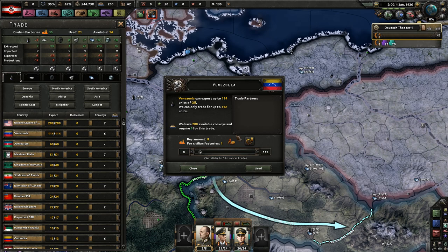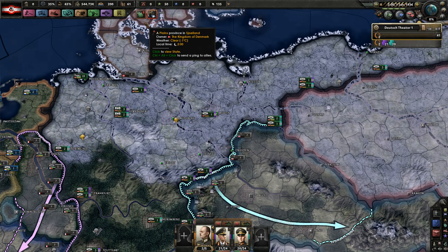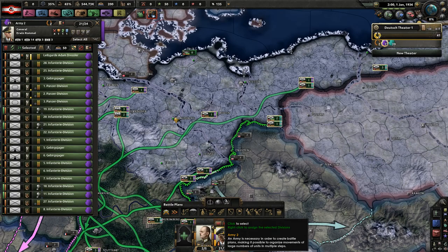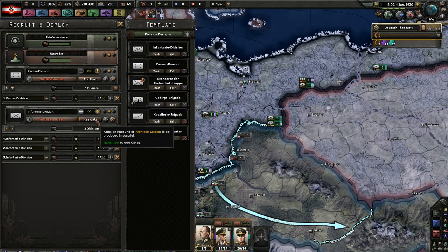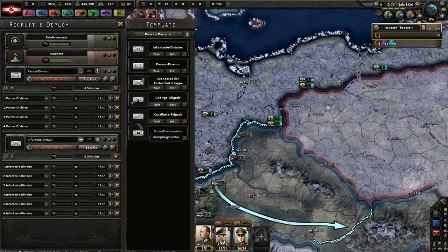We don't have enough resources — we actually need a little bit of oil. We'll get that from Venezuela; it doesn't really matter who we get it from at the beginning of the game. Our army is made of a handful of panzers, some mountaineering divisions, and a few motorized. So we're going to build one panzer and then six motorized divisions.